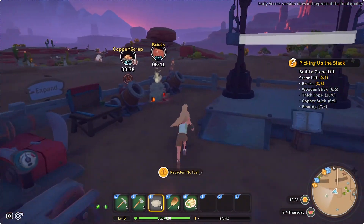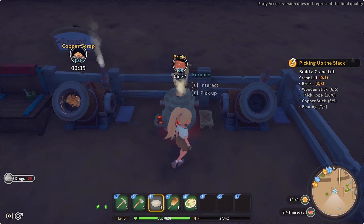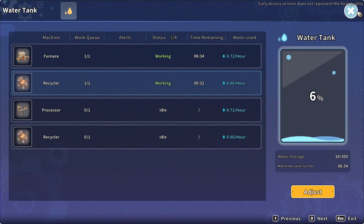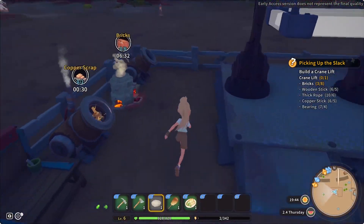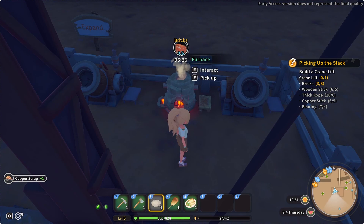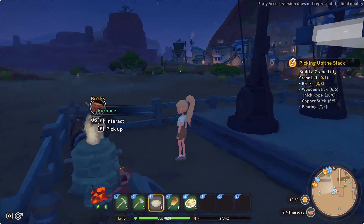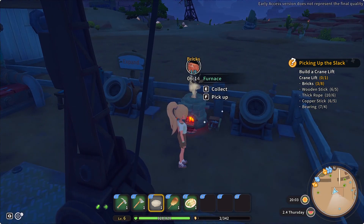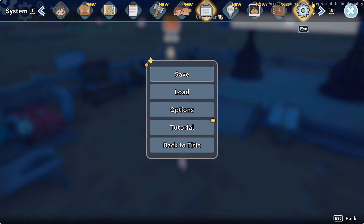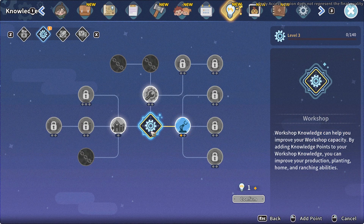The recycler has no fuel — quick, let's do that. Is that going to be enough? I think what we might do, since we've got the copper we need, is stop that recycler so it doesn't use up our water. We could go and buy some from the water tower, but we'll see how we go. Four more bricks — they will be done in the morning. We could wait six minutes but we'll see how we go. Mass production!